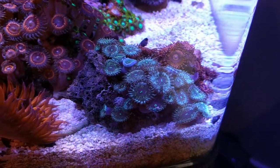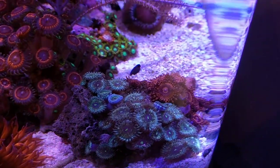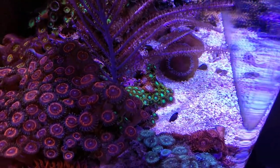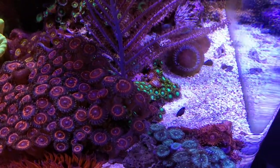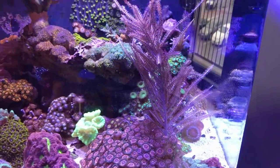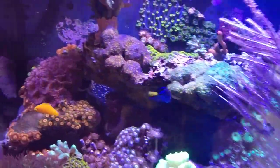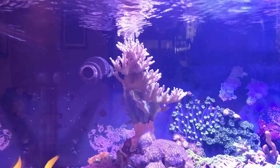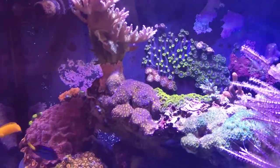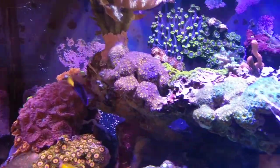I think these guys are Cosmos Zoanthids or something like that — I can label them later. Got some Utter Chaos, Radioactive Dragon Eyes, a big purple Sea Whip, a tricolor Velvet Colony that's getting some more sticking out of the water, some more Utter Chaos in the back there, and some Orange and Red Leptastrea in the back of the main rock.